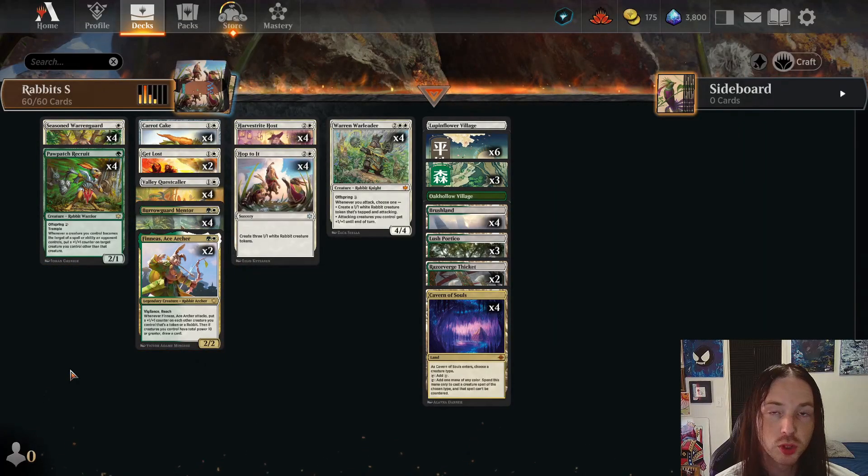It's your boy busy back at it again and today we'll be playing a little MTG Arena. More specifically we're going to be playing standard and we're going to be running some green white rabbits. Let's go ahead and look over the list. The deck is pretty straightforward — you're basically just going to be slamming lands and throwing down rabbits.